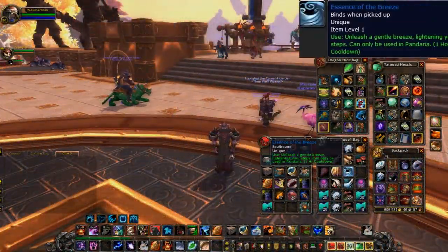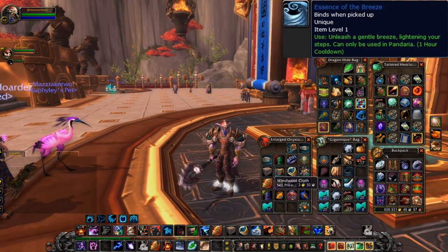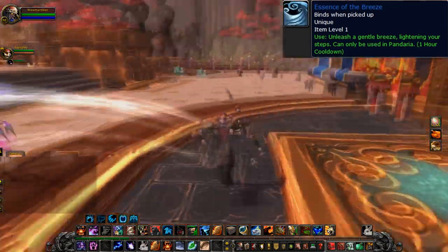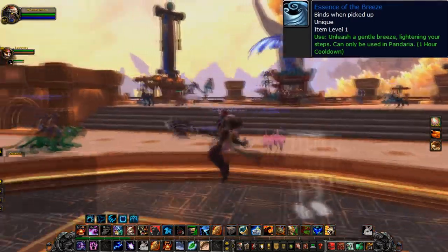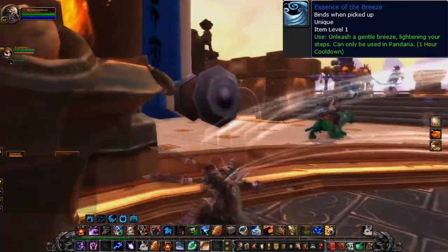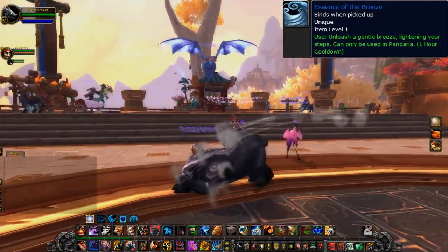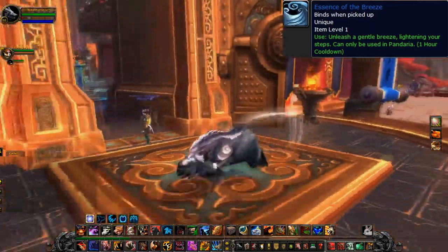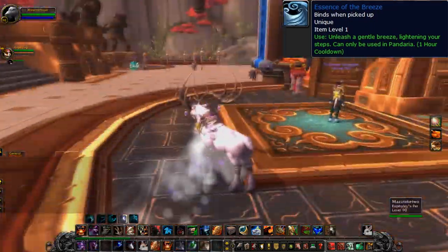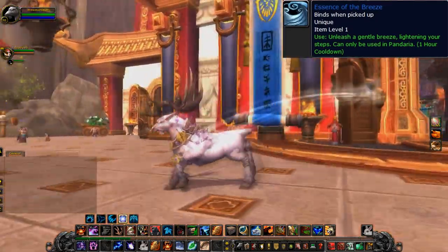Next up is the Essence of the Breeze: 'Unleash a Gentle Breeze, lightening your steps.' You can see my steps are lightened — you just walk and it makes you jump a little bit with a little animation. It works in multiple forms for Druids as well, so my big bear is a little light on the feet. And in the new Stag form, nobody's going to stop this Rudolph from playing in their reindeer games.